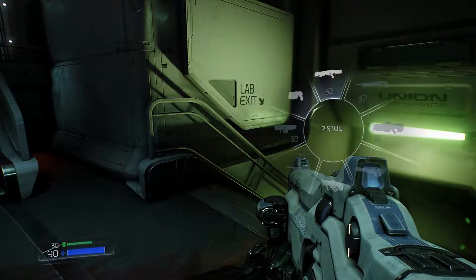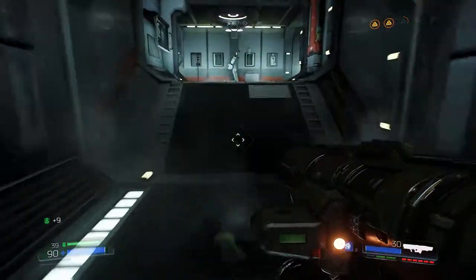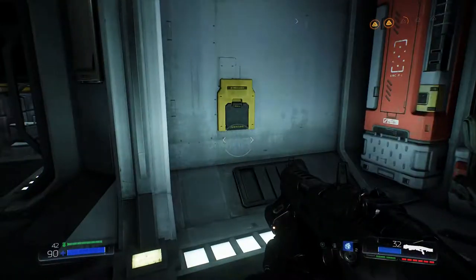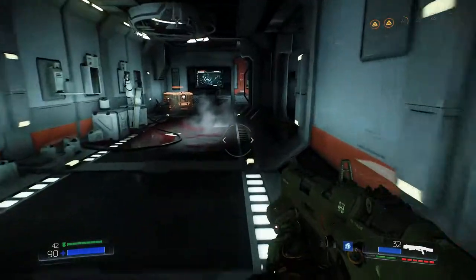So rocket launcher might be our only weapon for now. Especially in these close quarters. We'll do rocket launcher shotgun on our Q key there. That says eyewash. Seems like a good idea right now. Covered in grue. I guess that's a word.